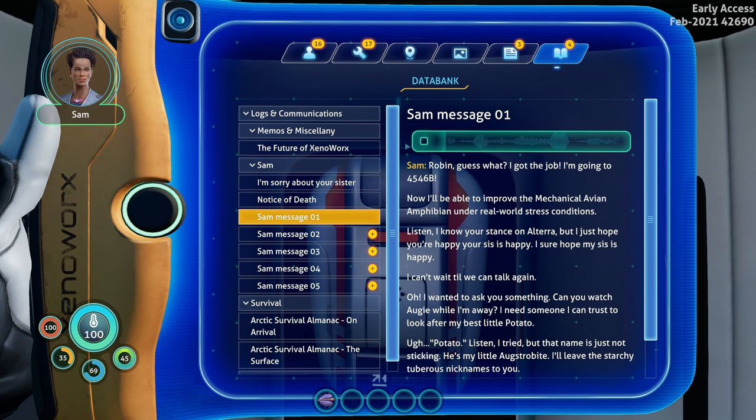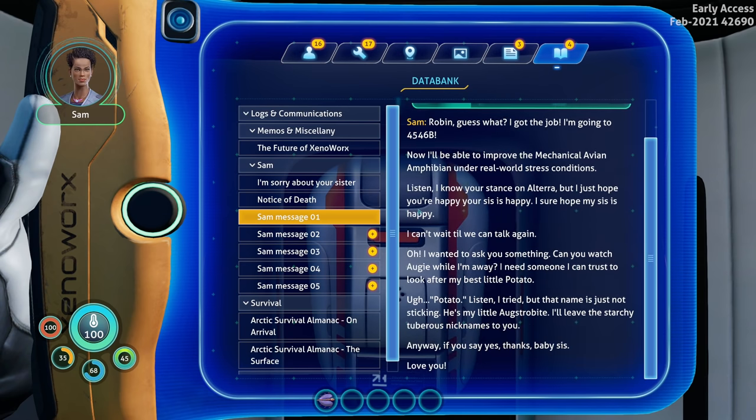'Robin, guess what - I got the job! I got the job, I'm going to 4546B! Now I'll be able to improve the mechanical avian amphibian under real world stress conditions. I know your stance on Altera but I just hope you're happy. Anyway, can you watch my Augie while I'm away? I need someone I can trust to look after my best little potato.' Potato - I tried but that name is just not sticking. He's my little Oxtrabite. Anyway, love you.